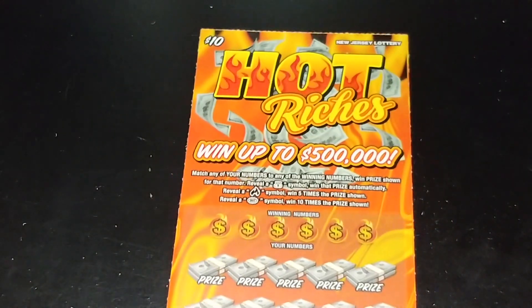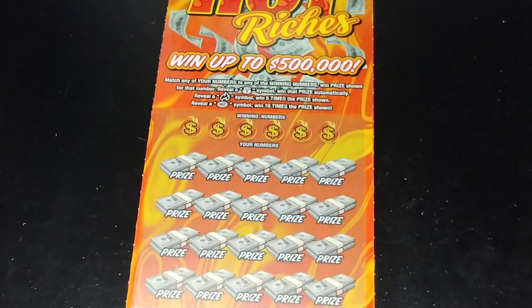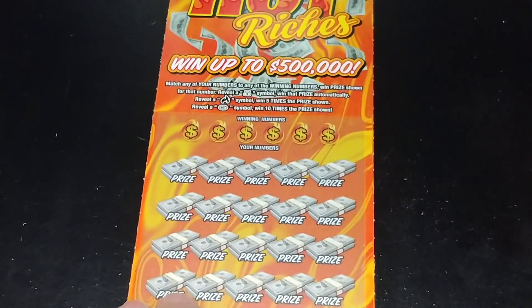Let's go to the $10 Hot Riches and see if we have anything. We're looking to match your number to the winning number, or get the money bag symbol to win that prize automatically. Reveal the flame symbol to win five times. Reveal a hot symbol to win ten times.